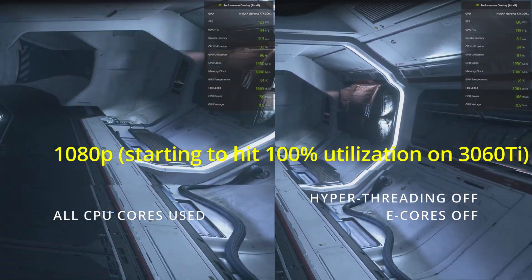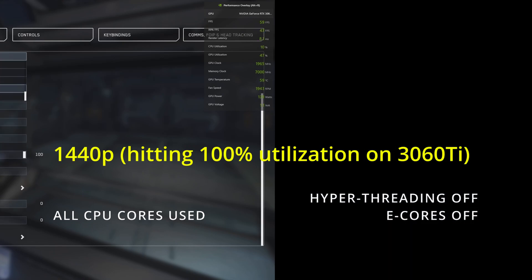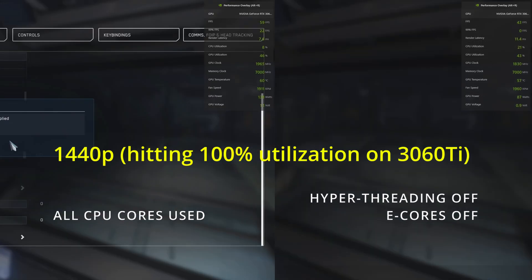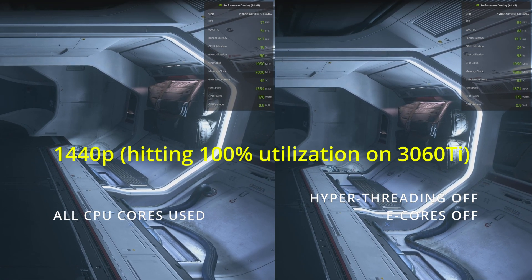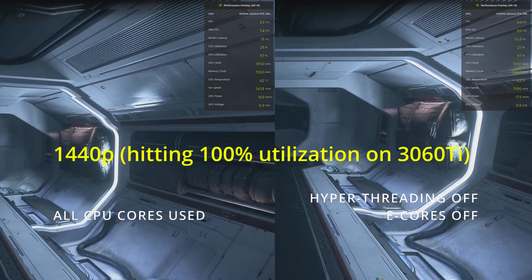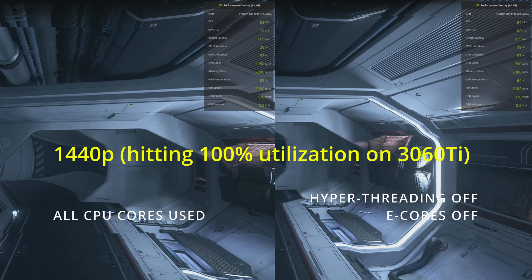Now let's take a look at 1440p. Here again we're going to be hitting full utilization of the 3060 Ti. So both at 1080p and 1440p we're actually bottlenecked by the GPU. There's not as much difference here at 1440p in terms of the frame rates, but you could still see, especially on the 99% FPS, some notable decrease when all cores are being used, including the efficiency cores.